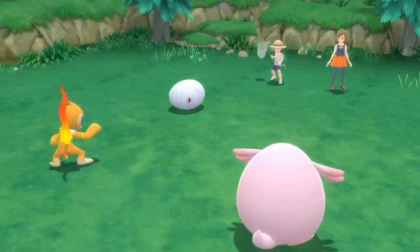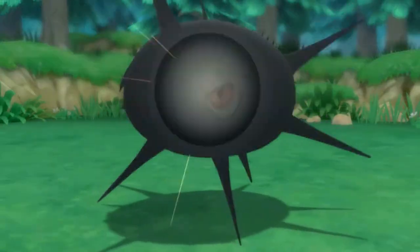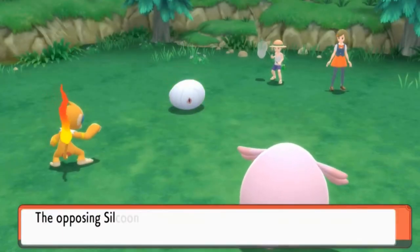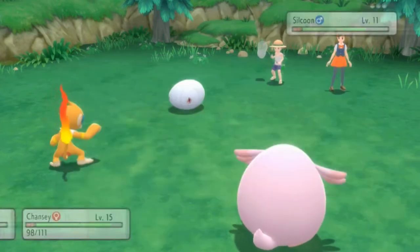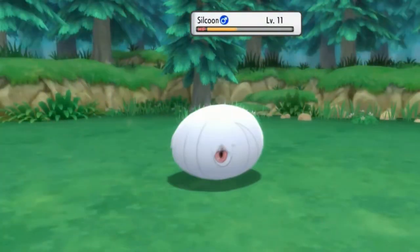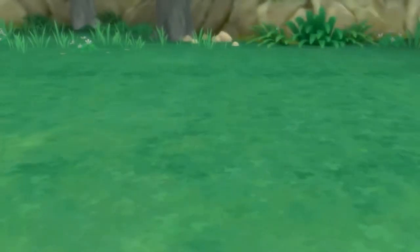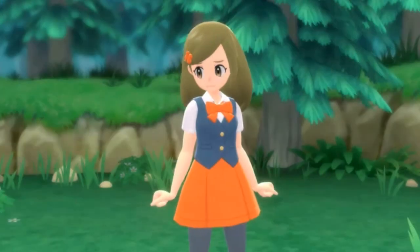Poison Fang has been learned. Ultra Psycho is learning something too. Here comes a Sweet Kiss — but it missed. The dreaded Heart Attack! Let's go ahead and use Flame Wheel just to finish this guy off. Yes! We make a formidable team when you have a Pokemon that can actually attack. Another victory for us, with more experience points for everyone.